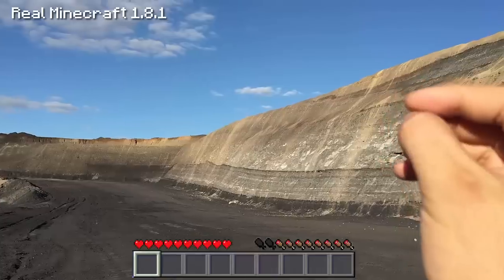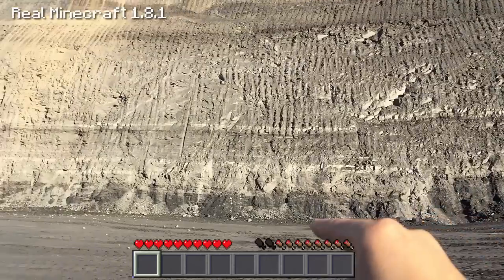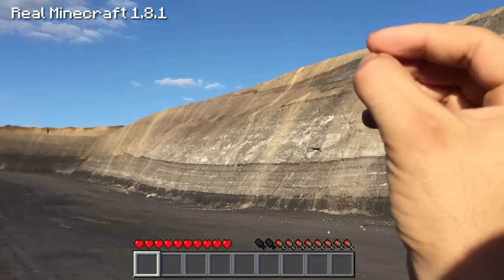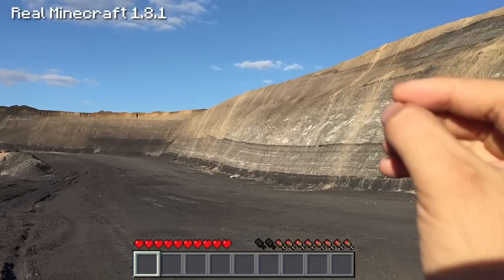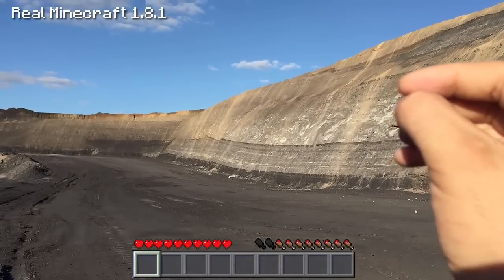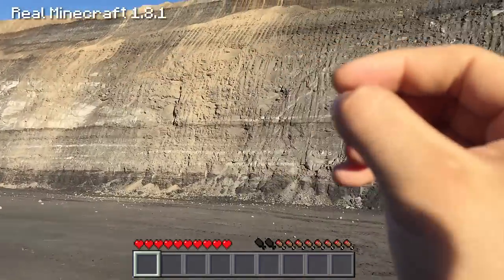So this is absolutely fantastic. That coal seam at the bottom there is about two metres thick. We're on the rock over the top, and with massive machinery — I'm talking about machinery that can pick up your whole house in one big bucket and swing it to the side — and with these massive trucks which take the material to the dumps, you expose that beautiful looking coal seam up there.